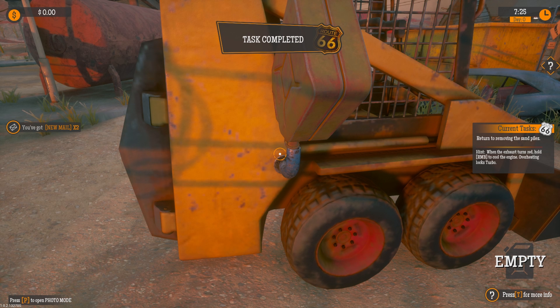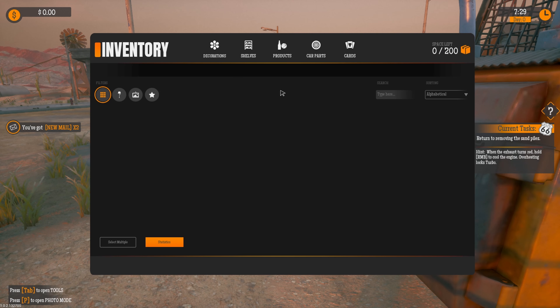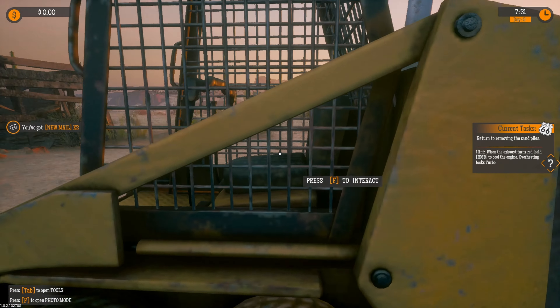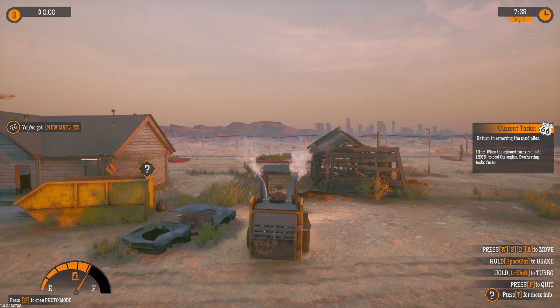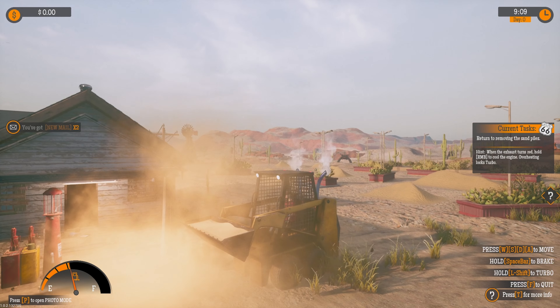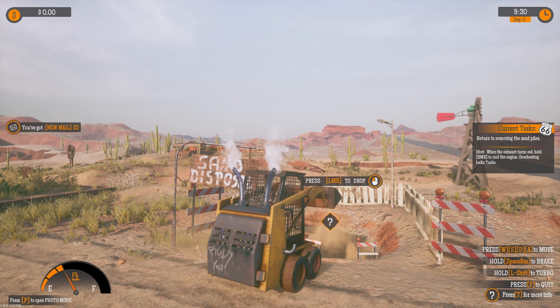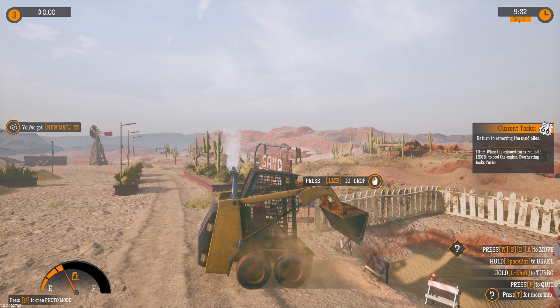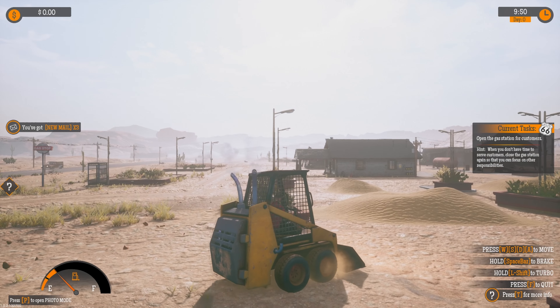We actually get to use the excavator. Control it with W-A-S-D, left mouse button to pick up and drop sand, handbrake is spacebar, left shift to use turbo. The engine overheats while scooping and using turbo — exhaust turns red. Hold right mouse button to cool it off. Overheating will cause you to lose extra fuel and stop turbo. That seems relatively basic.